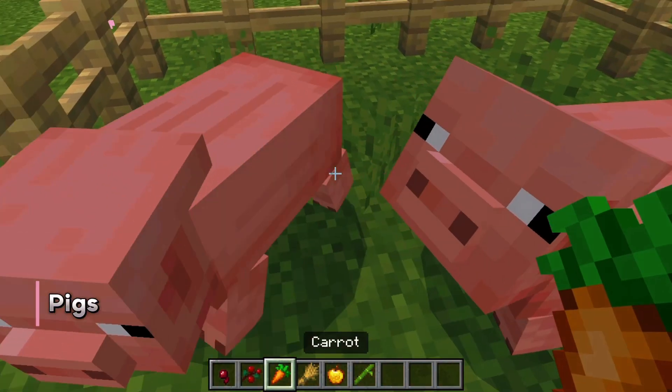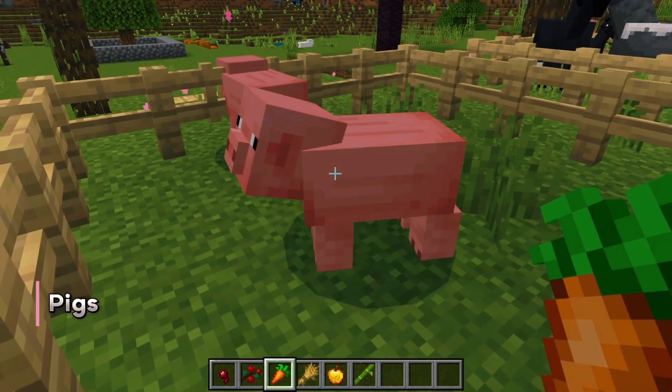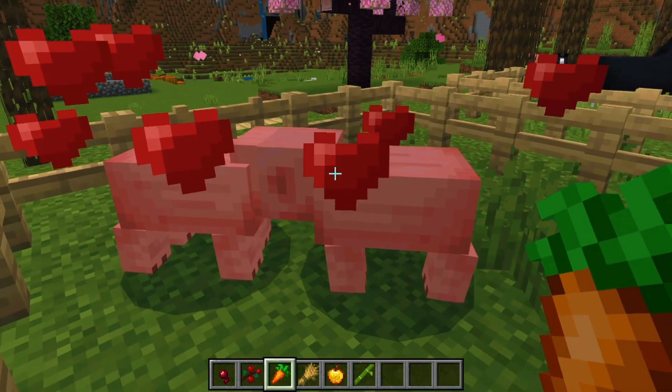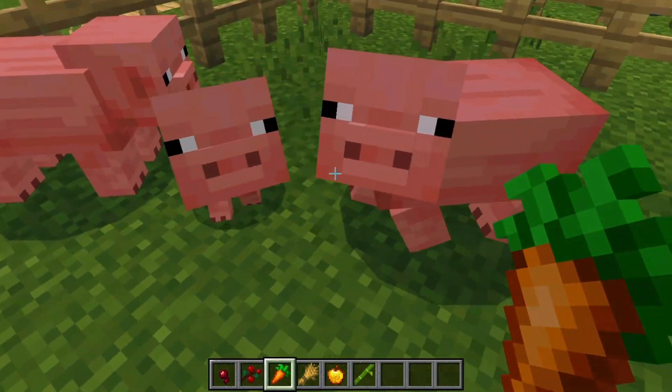Next, we have pigs. Breeding pigs is straightforward — just use carrots. Right-click on both pigs with a carrot, and out will pop a little piglet.